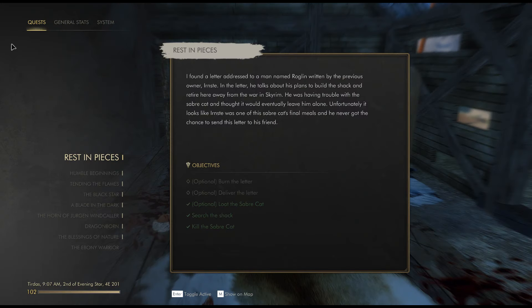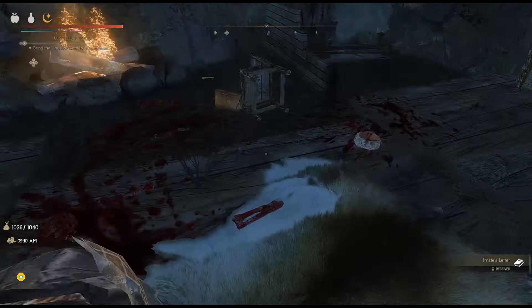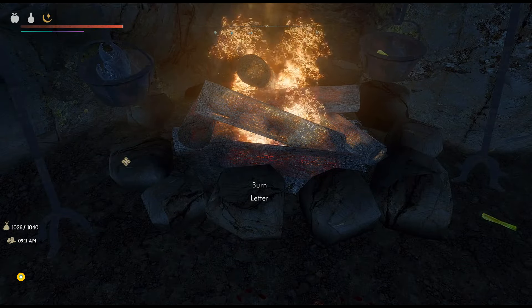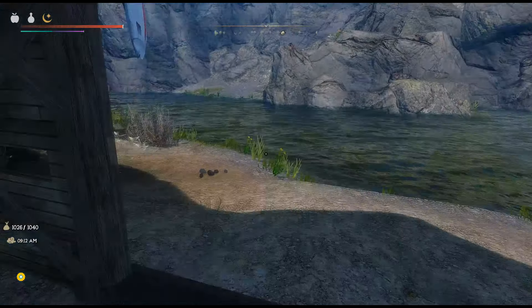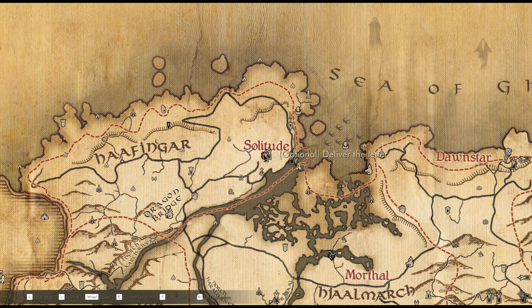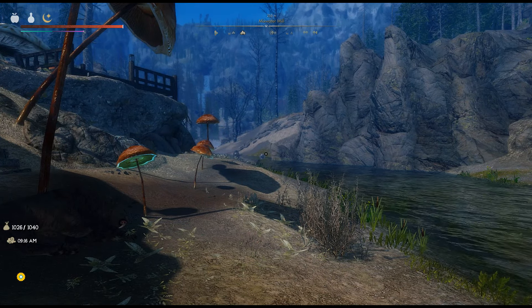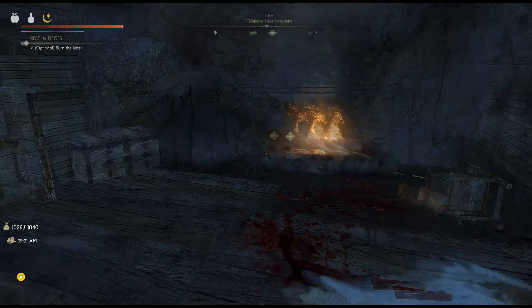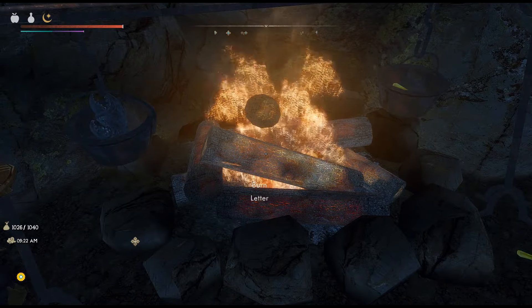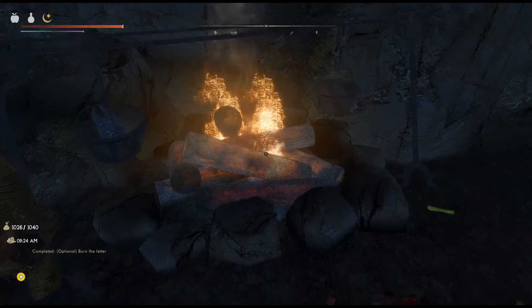I didn't even see what the quest objective was. The options are: optional — burn the letter, or deliver the letter. So let's pick this letter up. Why would I burn the letter? Actually, I just hit a save, so let's explore the options. First thing we're going to do is burn the letter. Okay — failed to deliver the letter but completed burn the letter.